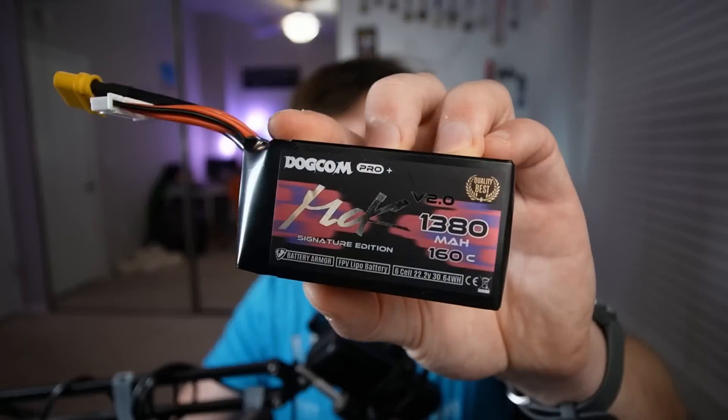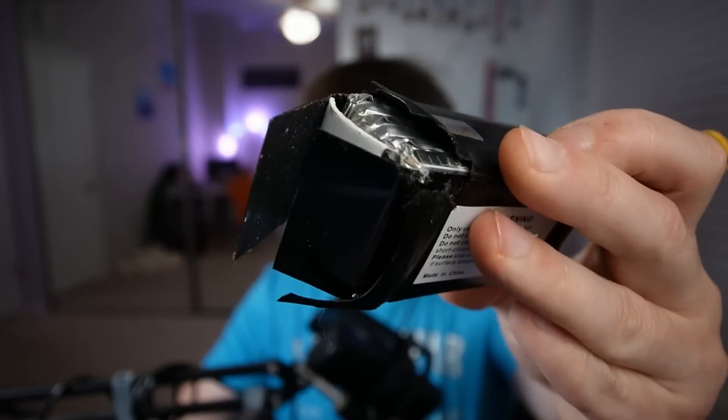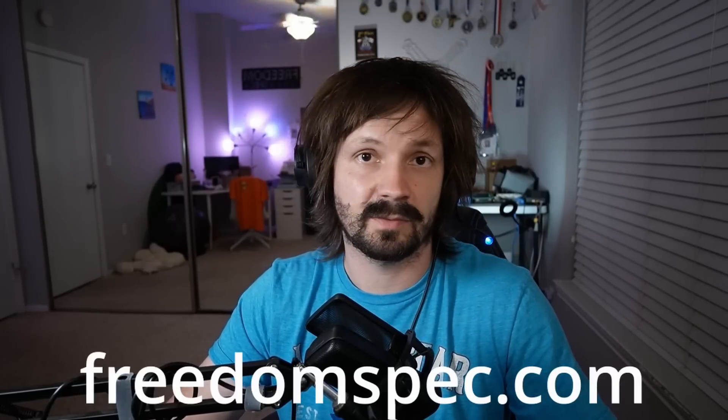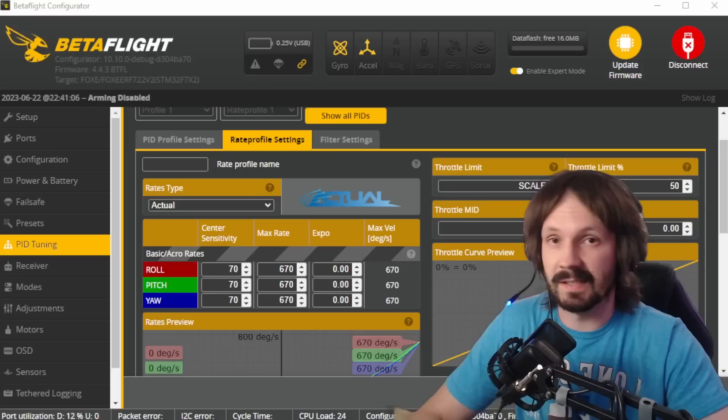Freedom Spec settings are a bit more complicated - you need to run specific props, specific motors, and your quad should be of a certain weight. Check freedomspec.com for details. Tiny whoop guys are also adopting RPM limiter, and even some open class full-speed racers use it. They set the RPM limit value pretty high and without sacrificing too much speed, it gives them a consistent feeling between different batteries and even between the beginning and end of a round.